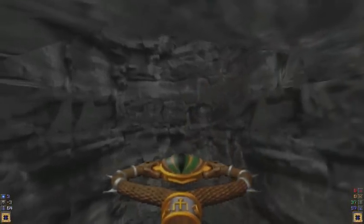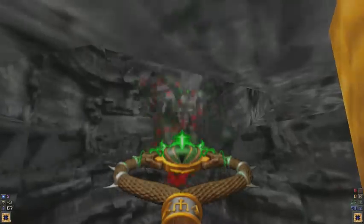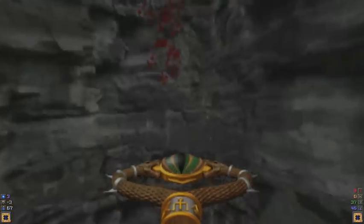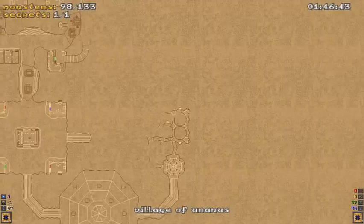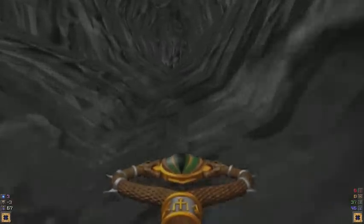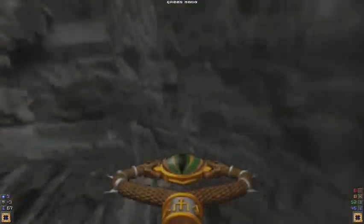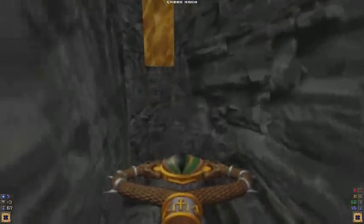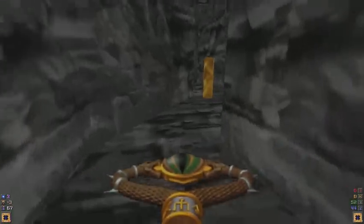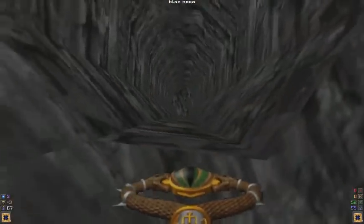That was a Wind Imp that I just alerted, so I'm going to wait down here for it to come down so I can kill it from here. Like so. Now, you could go for the key immediately, but I'm choosing to explore all the tunnels here just to find the items and stuff.